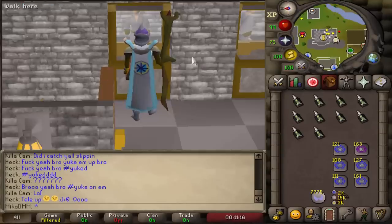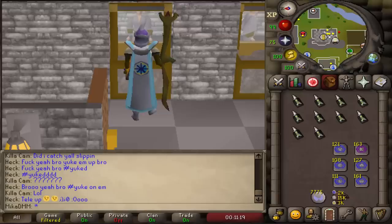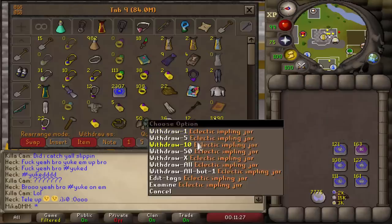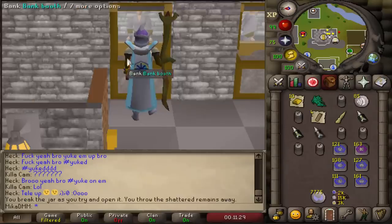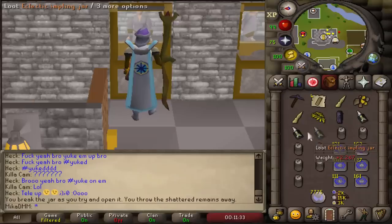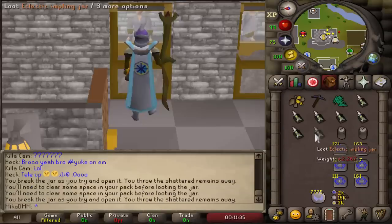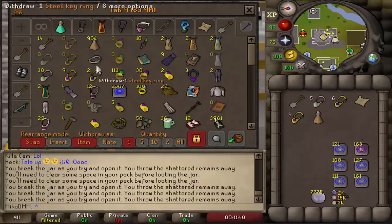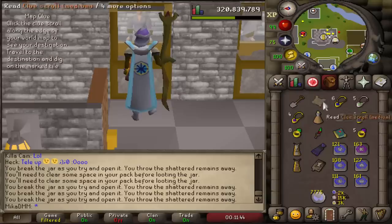Alright, I think we are ready to start, so we're just gonna go three, two, one and go. Okay, let's start off by getting a medium clue itself. Let's do it. Okay, that's gonna be exciting because I'm gonna try to be as good as I can be. Really, there we go - we got our first clue scroll. This is a bit scuffed now because I have all sorts of different things, but that's fine.